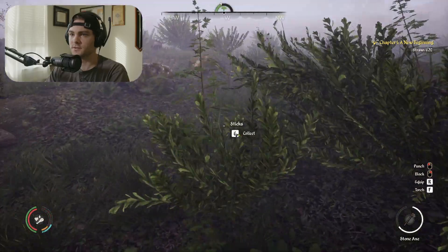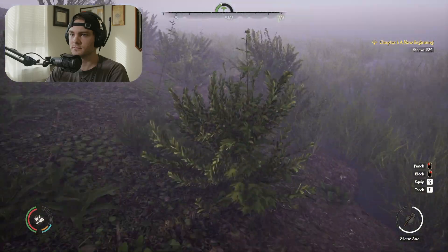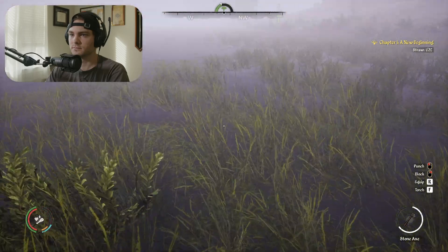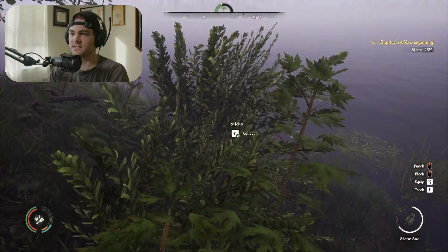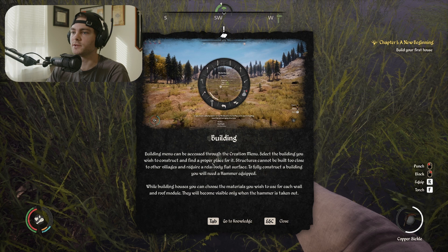Even this music sounds kind of Witcher-esque — it does, very much. I keep mistaking it for that. I almost think it's Harry Potter. Oh here we go — I just got straw, it's from the weeds area. Building menu can be accessed through the creation menu; select the buildings you wish to construct and find a proper place for it.